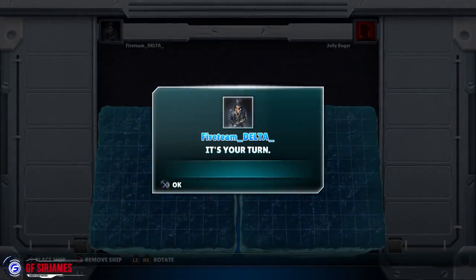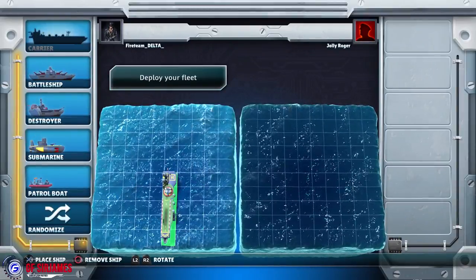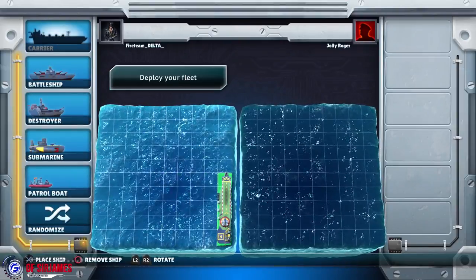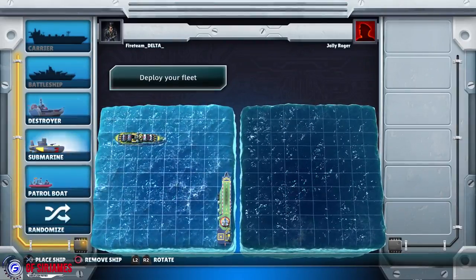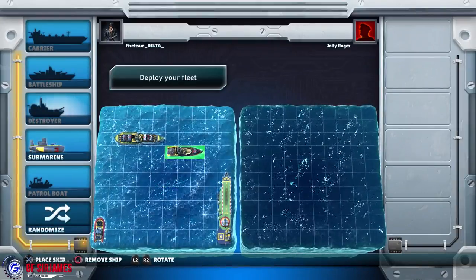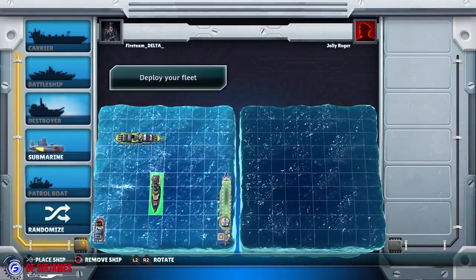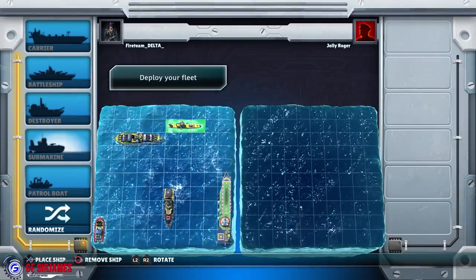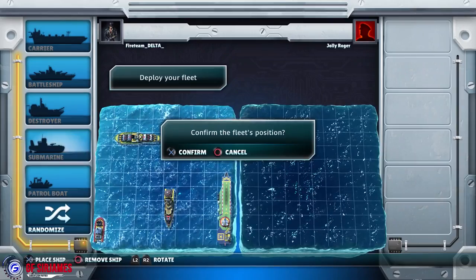Let's select medium difficulty to begin with. It's been a while since I played Battleship, but the concept is quite simple. Right now we have to figure out where we're going to put our crafts. We'll put the carrier over here, the battleship right here, the patrol boat here, the destroyer on the corner, and the submarine over there. I think we're good with that.